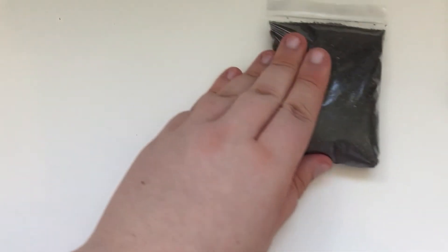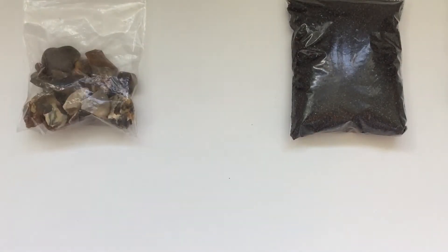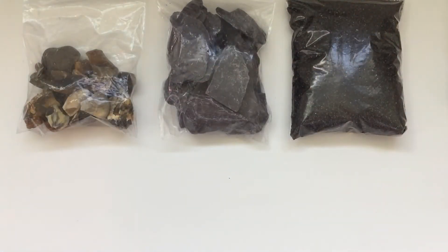Now we're going to take a look at the dark version of the kit. So we have black ant-safe sand, mixed pebbles and rocks — same as from the last kit — but instead of Spanish marble, we have 200 grams of gray slate.